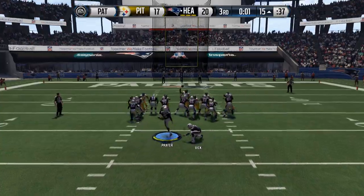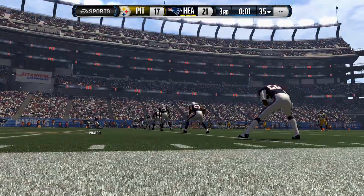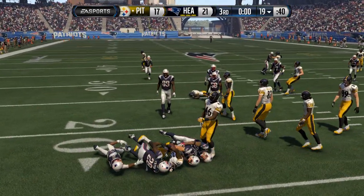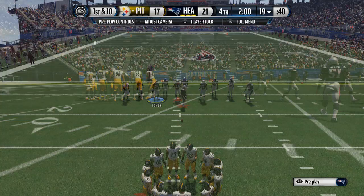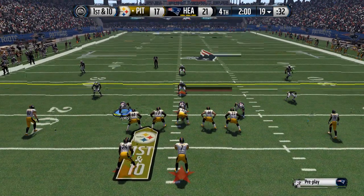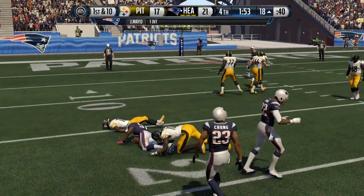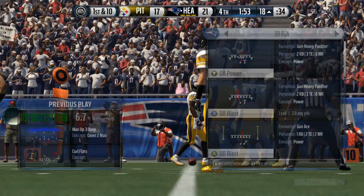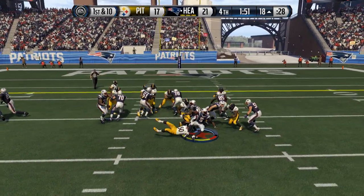In Madden, Martavis Bryant and Marcus Wheaton aren't huge threats. I need to get a higher overall — my highest is an 86; I technically have an 89 Odell Beckham but he was free. Why do I have to kick the extra point — probably gonna miss because of the wind. One second to go. I need to press up — Cook off of Wheaton, throw Brown off of Heath Miller. Big Ben didn't see it clearly, but we had good coverage for once.